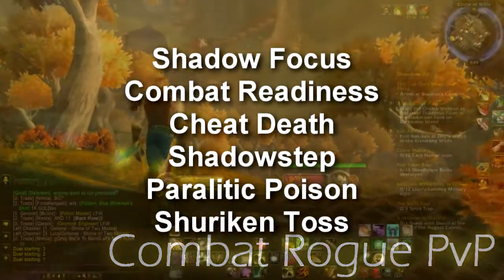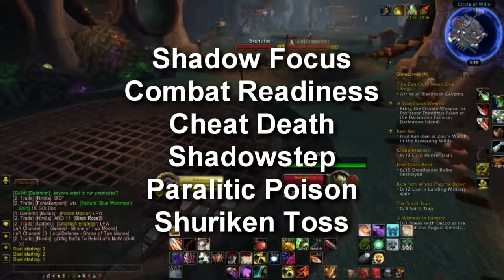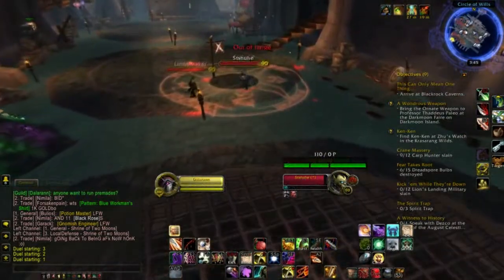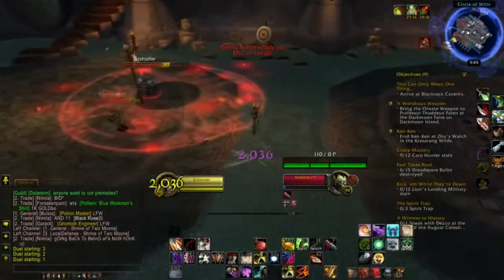Hey guys, how's it going? This is Aerosis and these are my talents that I use for dueling as Unholy Death Knight. I'm not gonna go into talents right now — I'll explain them as they happen in the video, as you'll be able to see just about all of them. Unholy Death Knight is a class that can cover a lot of ground in a short amount of time.